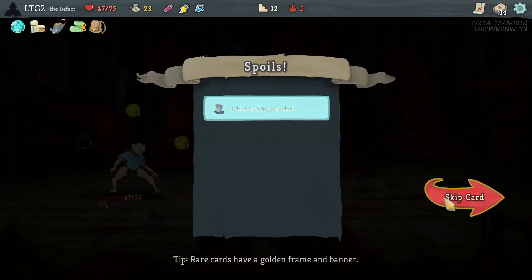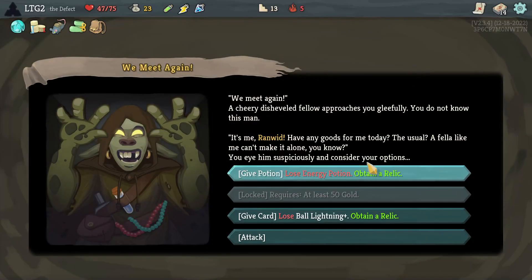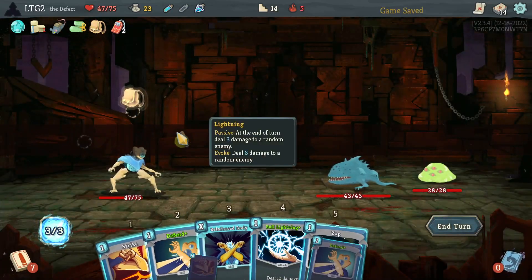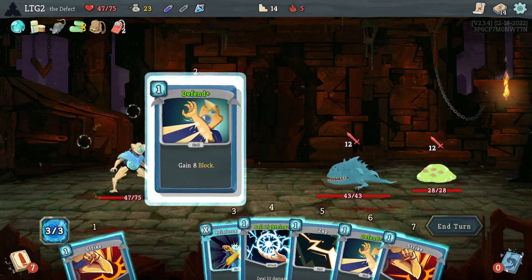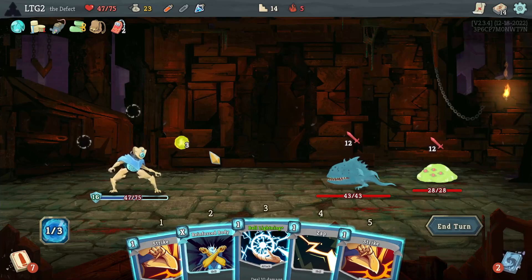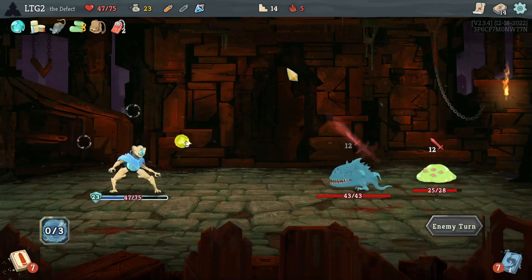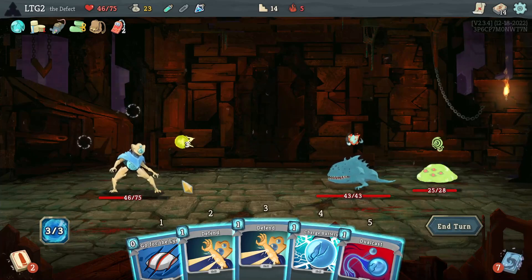Lose energy potion, lose Ball Lightning. Amamori — could be good. The problem with that relic is you don't get the value right away and you might not ever get the value, really. Defend, defend, defend — 24 from Reinforced Body. That hurts — take one, do three. So far I'm coming out of this fairly unscathed.